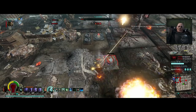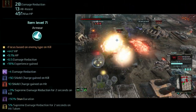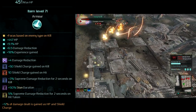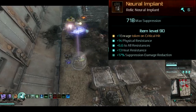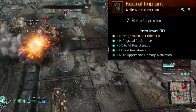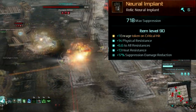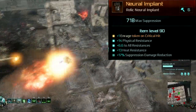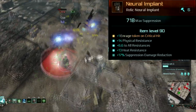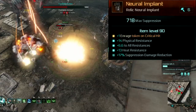The assault jump skill itself is really good because most of Crusader's weapons, including the Grav Gun, lack a mobility skill. The neural implant is another normal relic with the enchant plus one enrage token on critical hit. This is all we need to stay capped on enrage tokens most of the time, because the main skill, Gravity Implosion, only uses one token per attack and leaves a persistent DoT that hits many times a second, so any critical hits from that will stack tokens without even spending any.